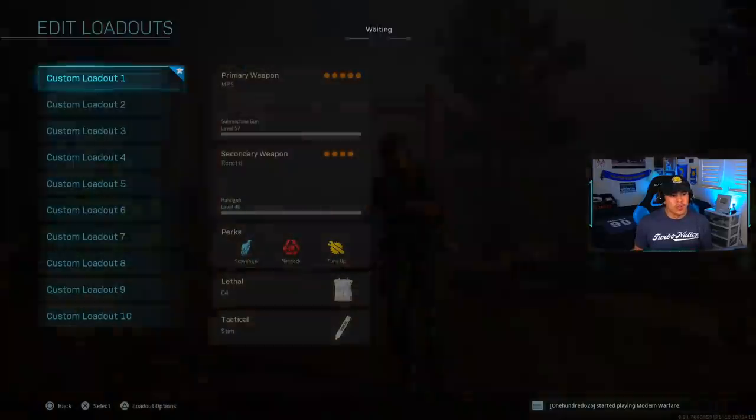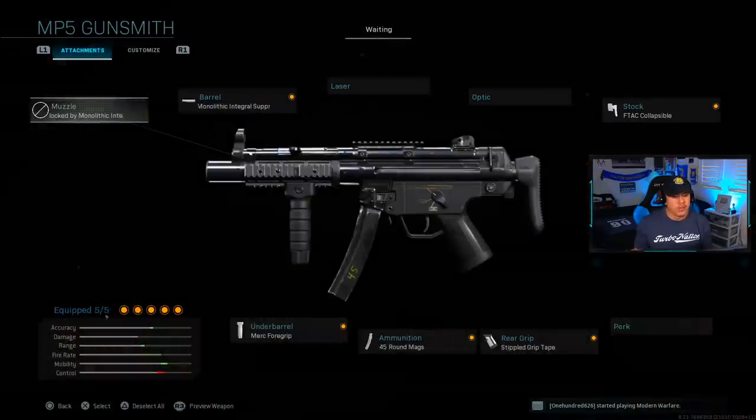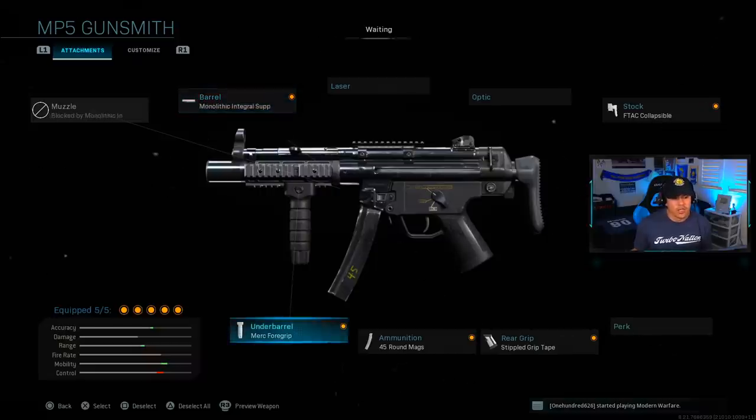Set up a class of your choice. For this demonstration I'm using the MP5 — a very popular setup. Attachments are: monolithic integral suppressor, Merc 4 grip, 45 round mags, stippled grip tape, and the F-TAC collapsible stock.